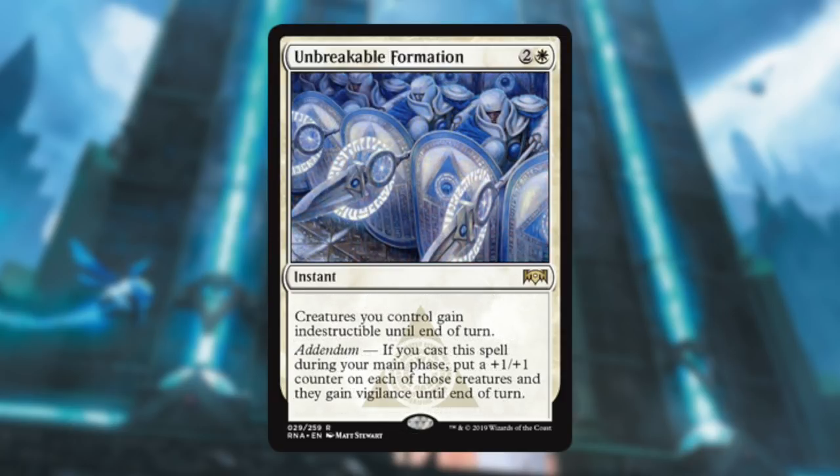Unbreakable Formation — I like this card. It's three mana, a little expensive, but it can be a nice combat trick and also just pump your whole team. You can attack and still have Vigilance, so everything gets to stay behind and block. Really nice card. It's definitely better with more creatures.